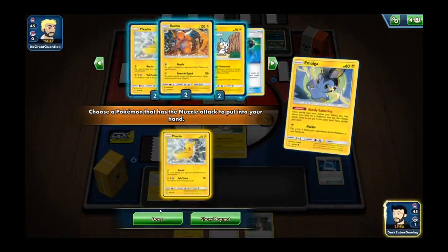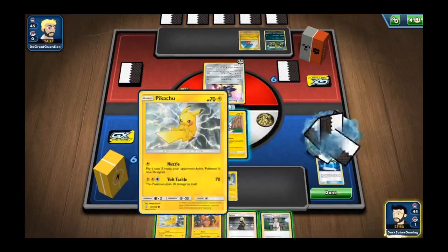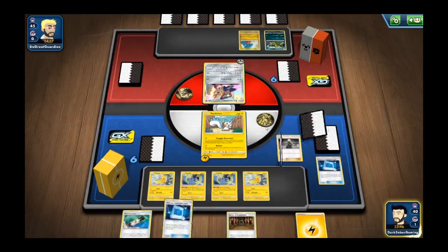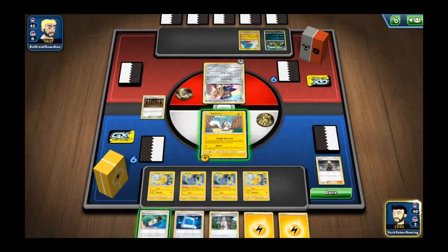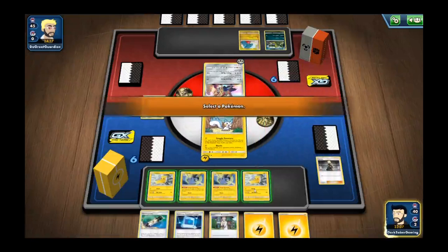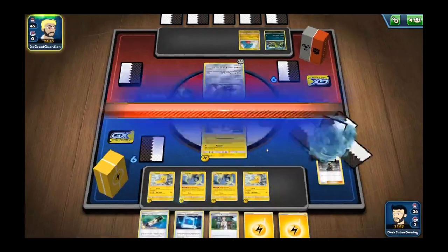That'll be alright. Let's go ahead and grab another Pachirisu, throw him onto the board, activate another Cynthia. No other basics, but we do have a Shrine — go ahead and throw that out. We'll activate Snuggly Generator, draw what we can, attach an energy, and pass our turn.